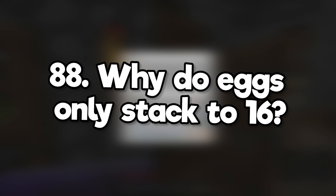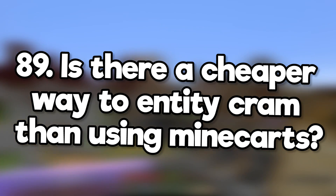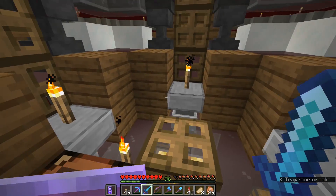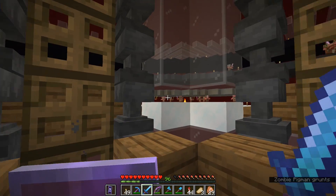Why do eggs only stack to 16? Because they're round. Is there a cheaper way to entity cram than using minecarts? Entities will cram themselves if there are enough of them, but you need 24 to do that, so some will stay alive. You can adjust the entity cramming limit using commands, but that might create problems with other farms.